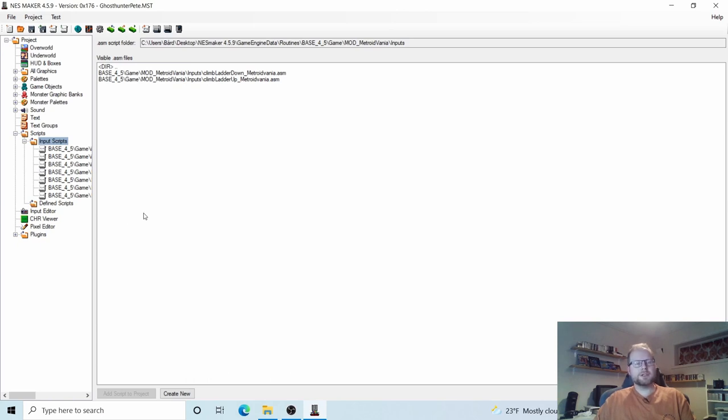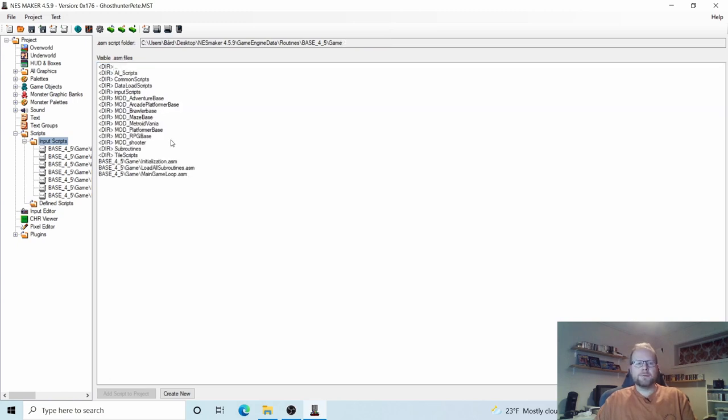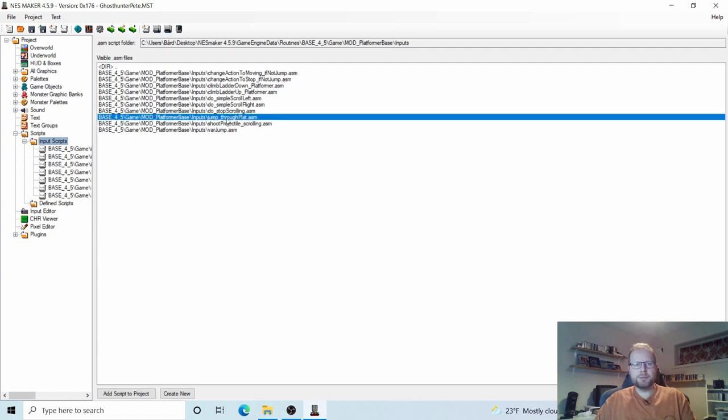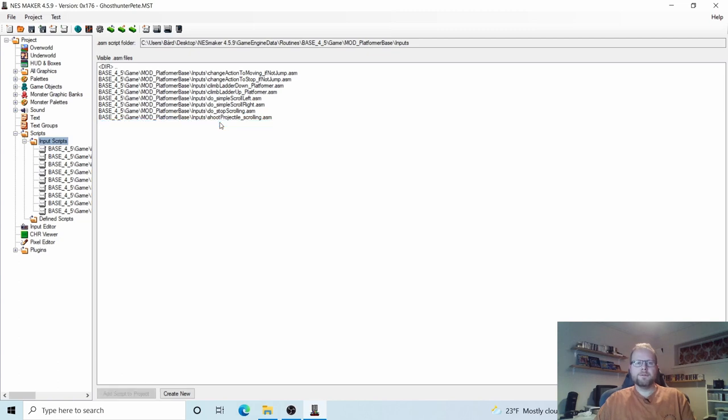We actually need a little bit more. Go to DIR and double click. We need something from the Platformer Base folder, so go to that one, double click, and double click Inputs. We need to borrow some scripts from the Platform Base module. We need this one right here that says Jump Through Plat — a script that lets the player jump and jump through some platforms. Double click on that one. And double click on Var Jump at the bottom. Var Jump stands for variable jump.